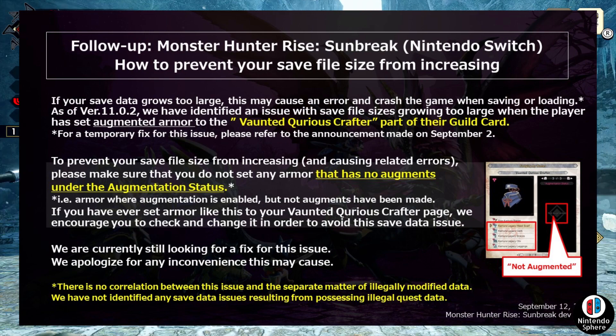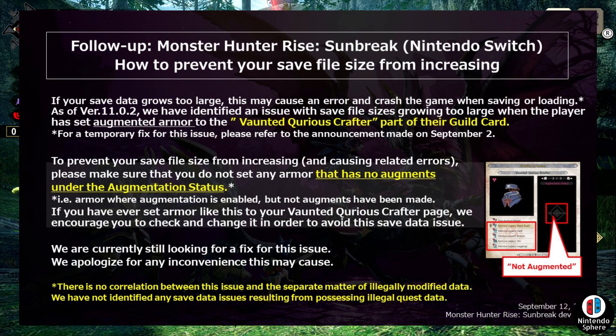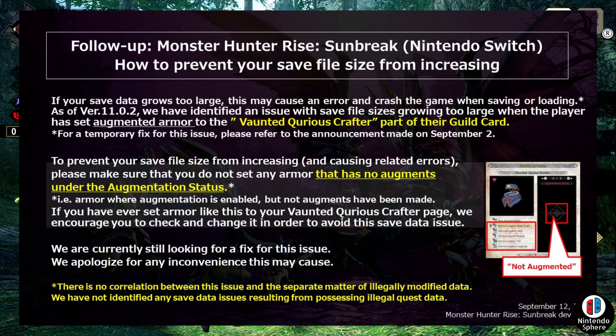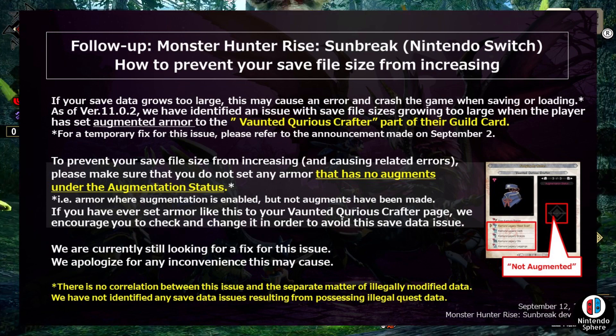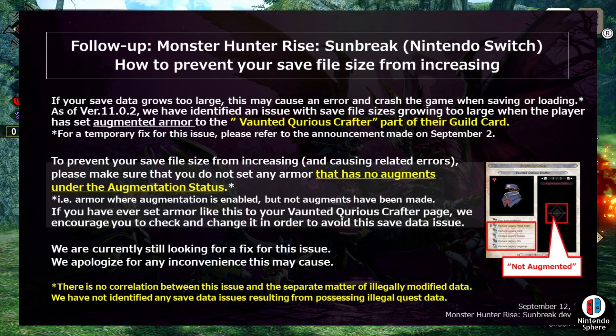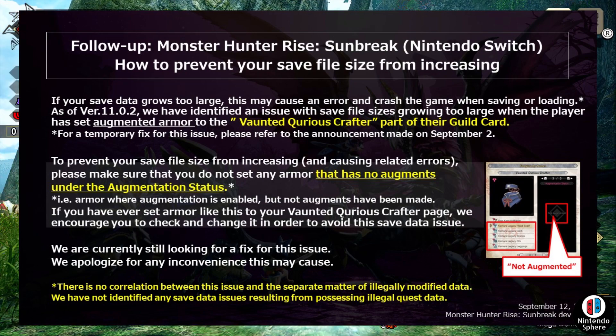Essentially, the situation is: you create an armor loadout that has curious crafting enabled, but it doesn't actually have any curious crafting applied. It's most likely one of those armor sets where you've pre-done multiple sets of curious crafting but haven't saved the results because you haven't gotten anything you actually want yet.